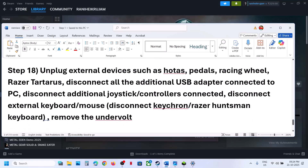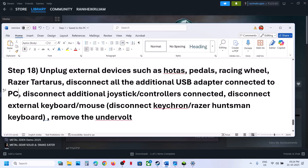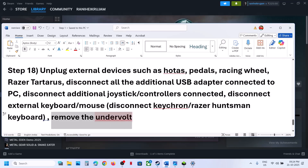The next step is to unplug all external devices. If you have a HOTAS, wheel, pedals, or any USB adapter connected, disconnect them and launch the game. Also disconnect any extra controllers, dongles, and external keyboards or mice — for example, a Razer Huntsman or similar keyboard. If you have undervolted your computer, remove the undervolt and launch the game.